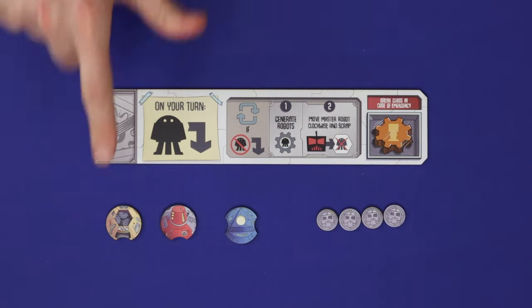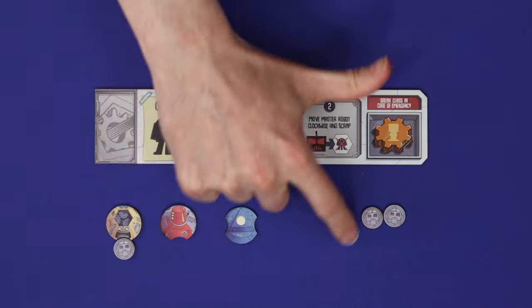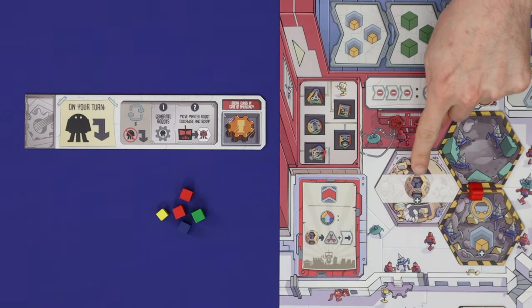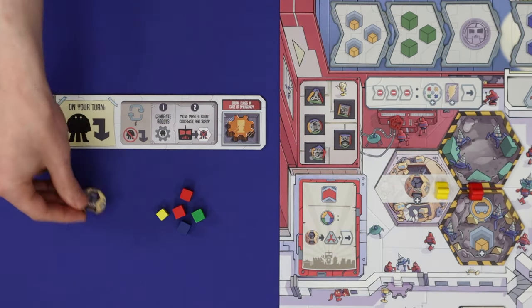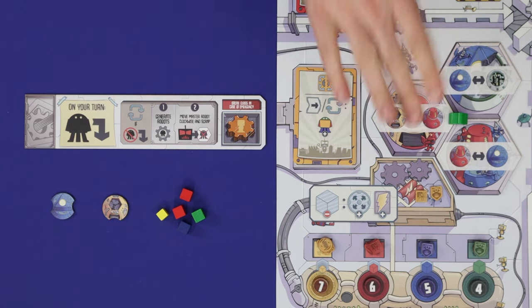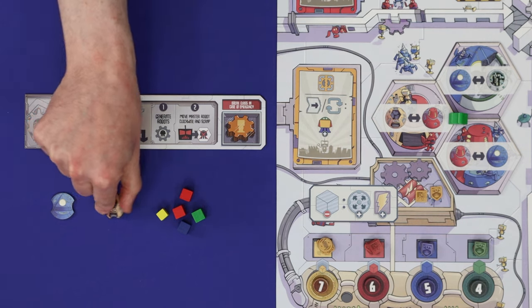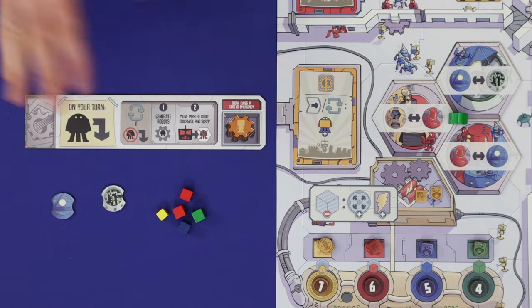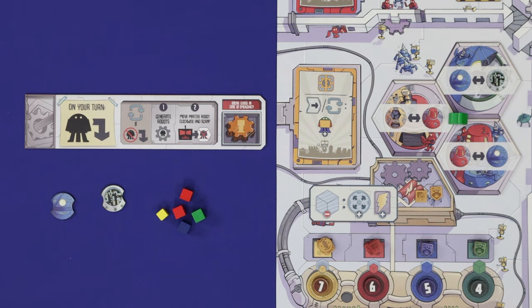You need powered generators in order to produce new robots for future actions, making them an important part of the game. Activating the generator location gives you a yellow generator from the supply for free. Other actions let you upgrade or downgrade generators: one converts yellow to red or vice versa, another changes red for blue, and another changes blue for green. Normally you'll move in an upgrading direction, but sometimes you need to downgrade to get the specific mix of generators and robots you need. Generators are limited by components in the game.